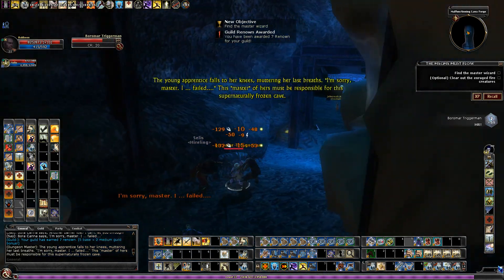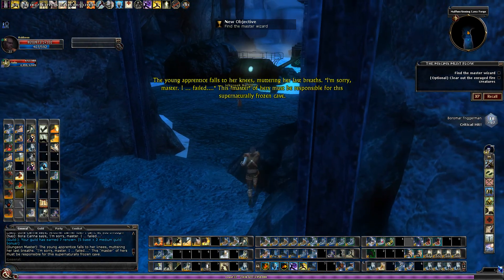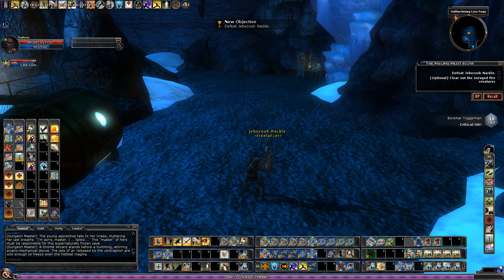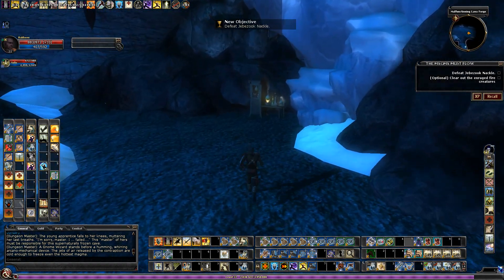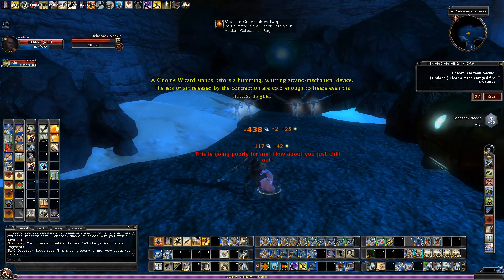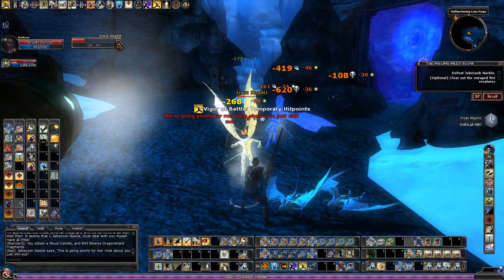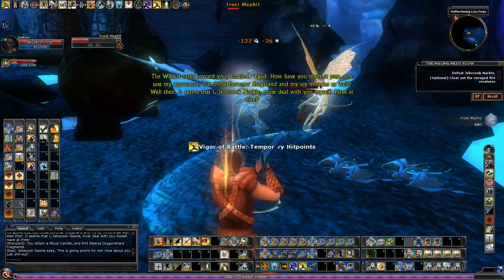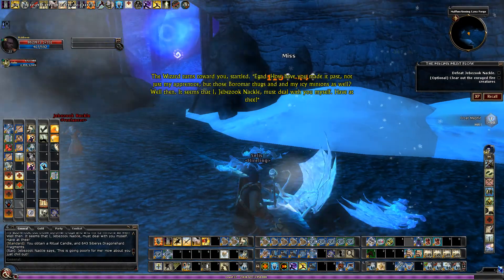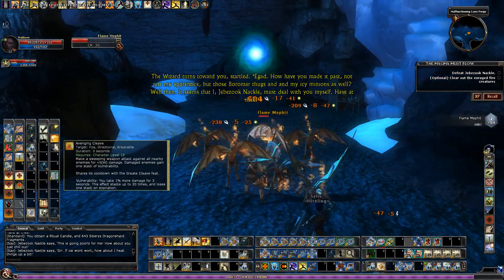The young apprentice calls to your enemies — must read your last words. We're going to get two waves of enemies when this boss gets down a certain percentage. There's the first wave.